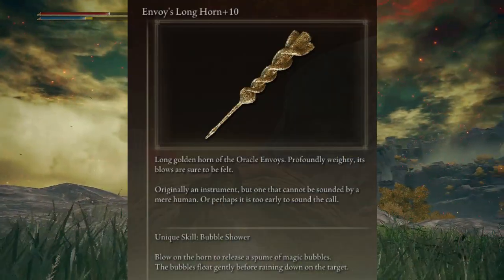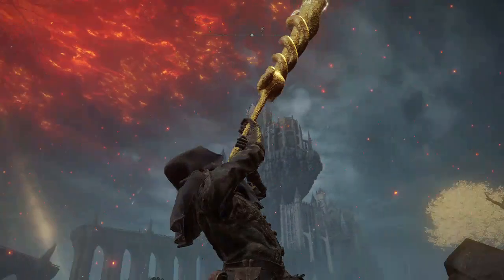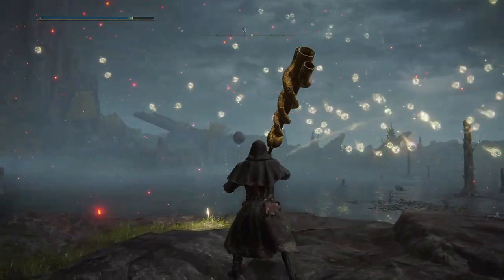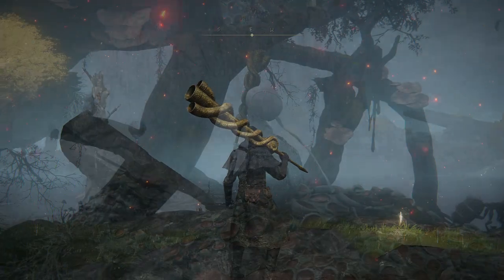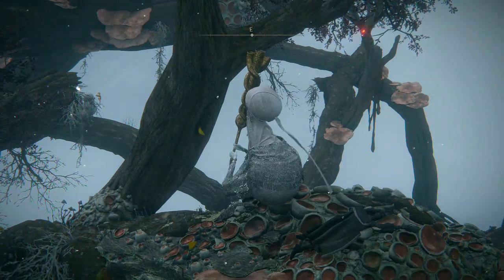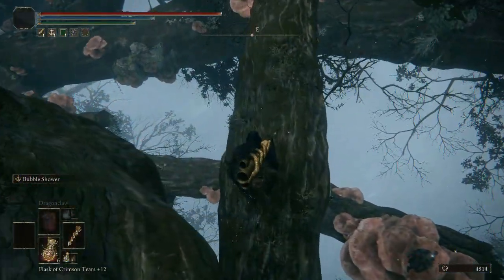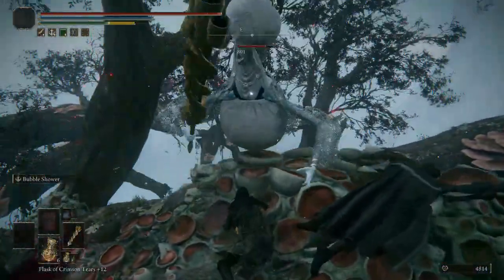The Longhaft Axe is a bit easier to get, dropping only from the medium-sized Oracles that wield it. You can find one of these as early as Leyndell — right when you get into the capital there's one right in front of you. You can farm that guy into oblivion until you get it; that's probably the earliest you'll be able to obtain this weapon. There's also one pretty early on in the Haligtree branches, but I've knocked him off his platform too many times and missed the drop because of it — doesn't seem ideal. This weapon also has a much better Ash of War than the Great Horn. I love it. I love the bubbles.